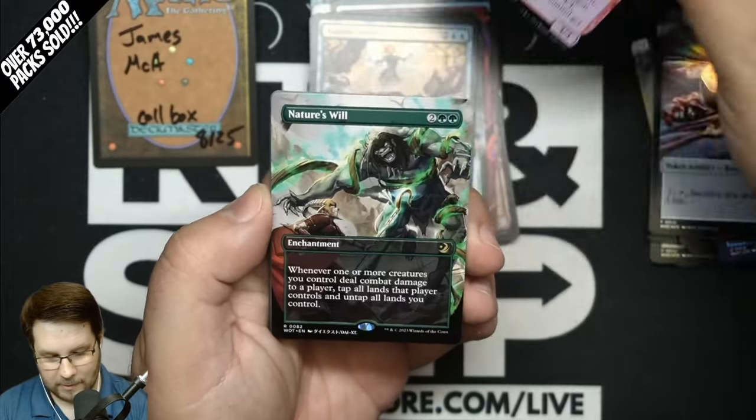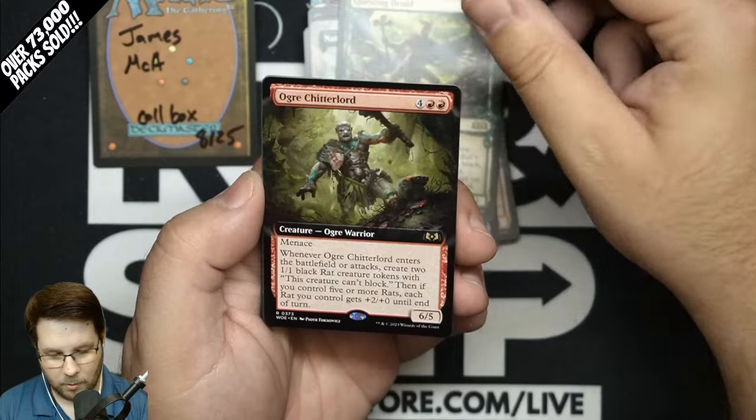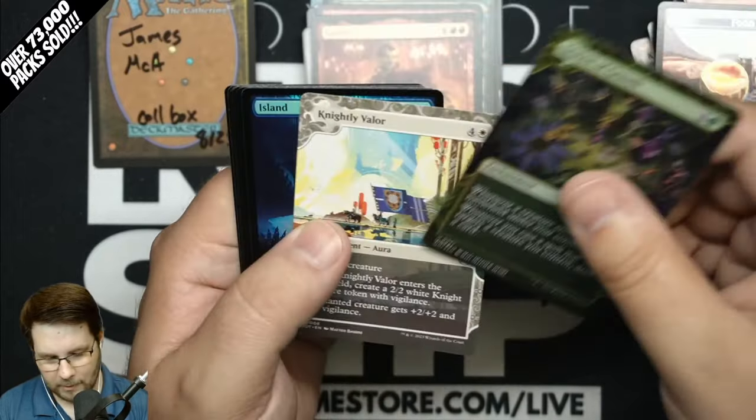Godric Foil Extended. Nature's Will. Anime Rare. Questing Druid. Ogre Chitter Lord. And Godric again — so double Godric pack. Kind of a bummer.